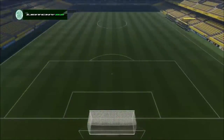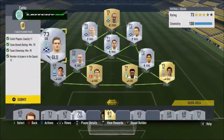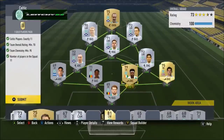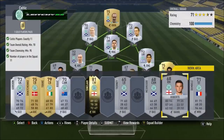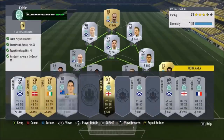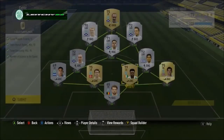Into Celtic now — 11 players from Celtic, 70 rated, 95 chemistry, 11 in the squad. Very easily done here and we will complete that. We take the number one gold players pack as a reward for that, so let's confirm that and that one's away.